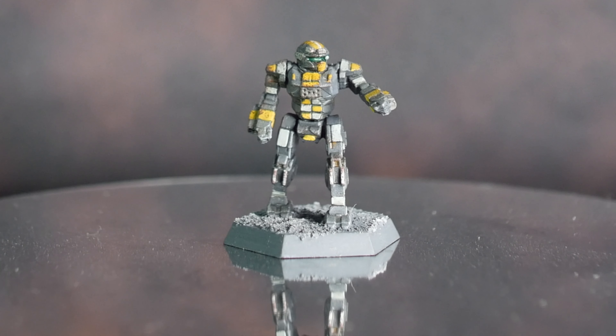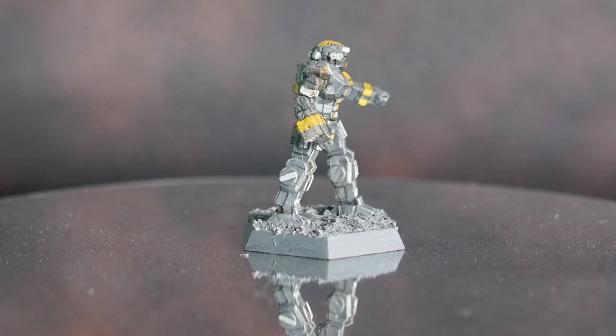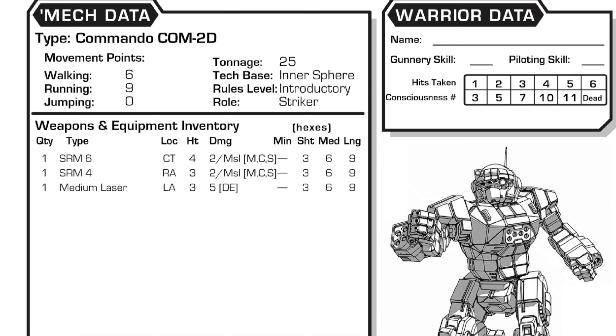The Commando has many, many variants, which makes sense given the longevity of the design. The most common design is the Commando 2D. This version favors close combat rather than long-distance sniping. Armed with a single medium laser, two short-range missile launchers, and able to hit speeds of 97 kilometers per hour thanks to its Omni GM-150 engine.